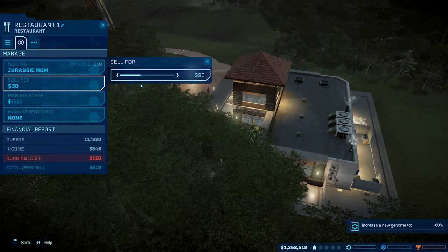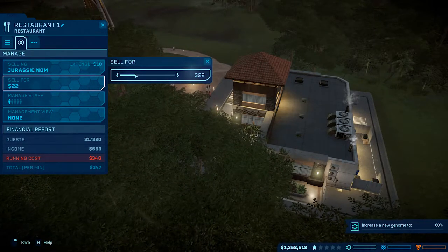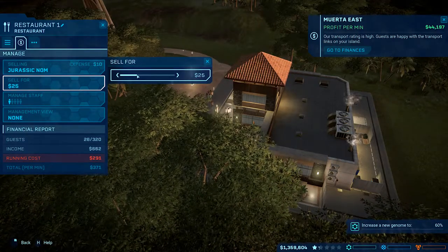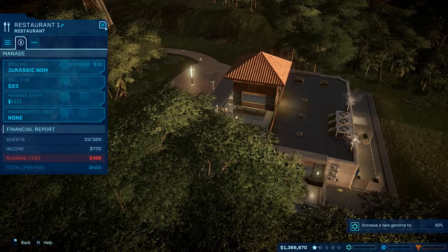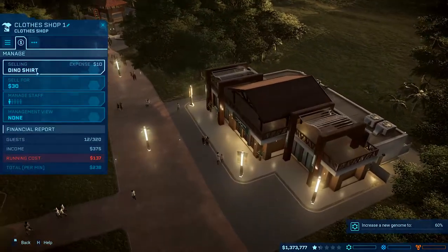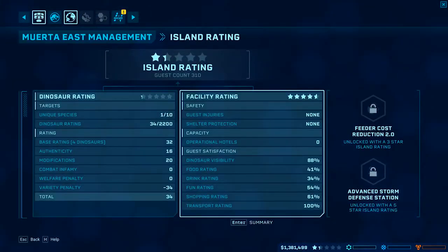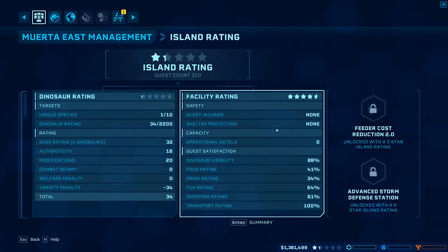I could lower it a little bit - I'm barely breaking even if I do that. We'll set it at 23 to get a little bit extra. I love this day and night cycle. Set this back to dino hats and sell those for eight bucks - just double the cost. Okay, I'm still making some profit. I shouldn't have fiddled with that - food rating, drink rating - are they okay with this?